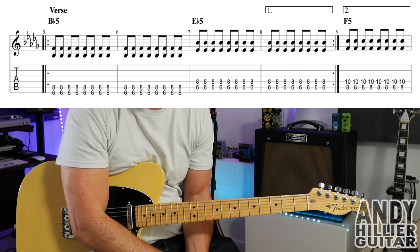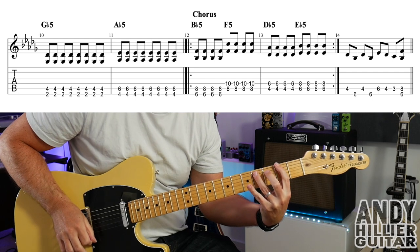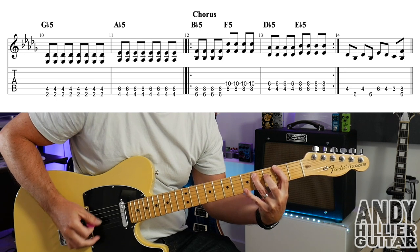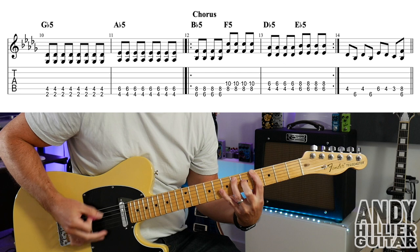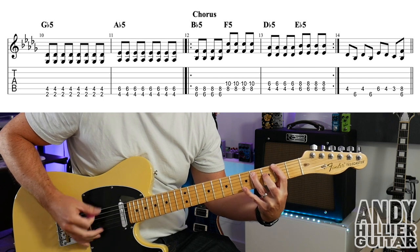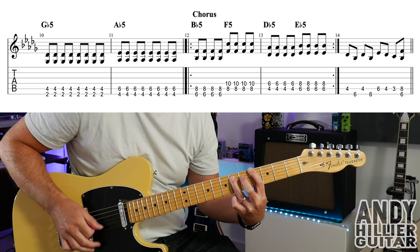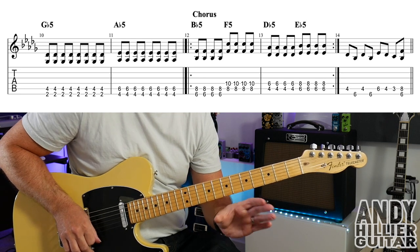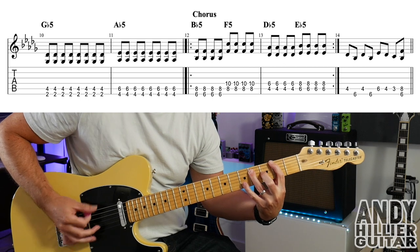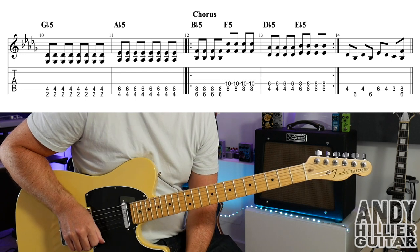And we get two bars before we get to the chorus. The two bars: we've got a G-flat five chord and an A-flat five chord. So it sounds like this. So E2 and A4, eight times. And then E4 and A6, eight times. So those bars — bars 10 and 11 — just two bars before the chorus. Which takes us to bar 12, which is the chorus.